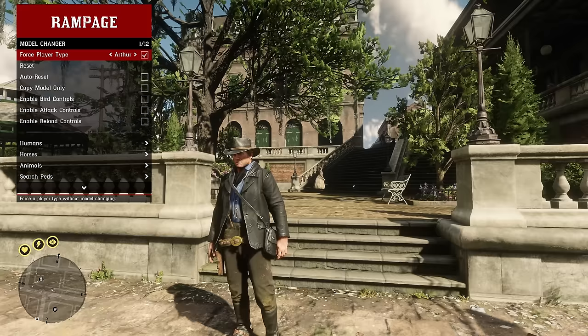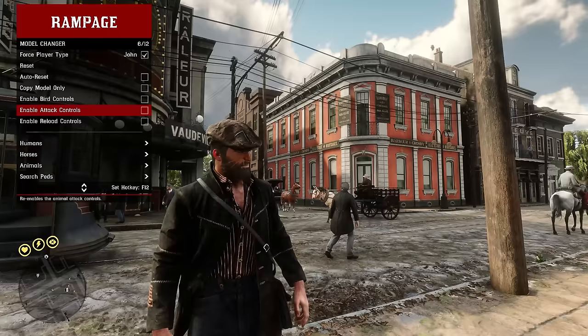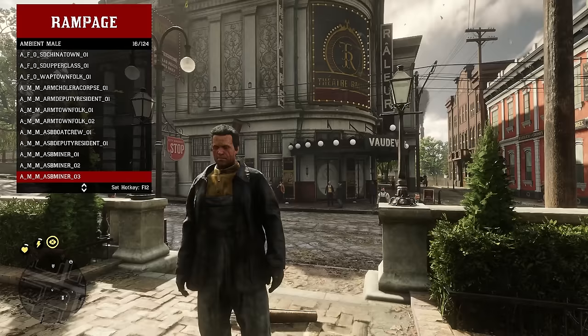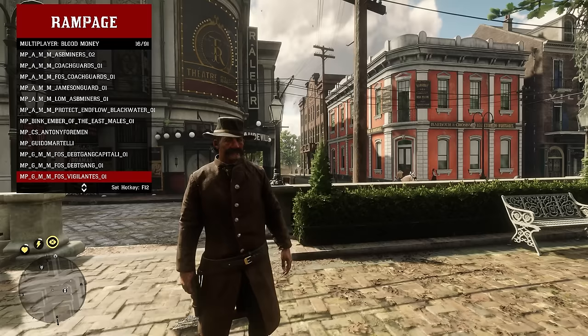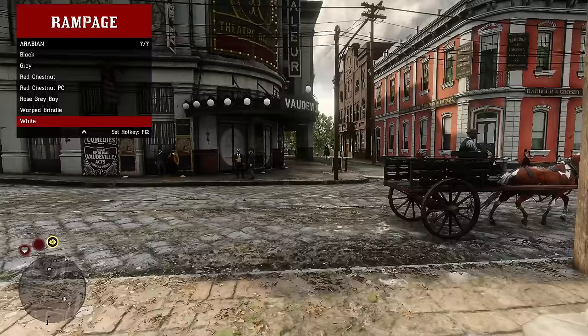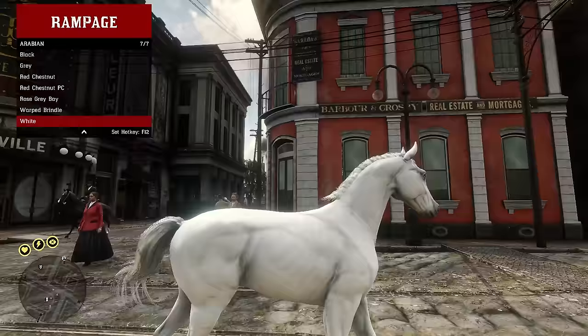Under model changer you can force the player type — right now we're Arthur, but you can switch to John instantly. Under humans there's a whole list of NPCs from throughout the game, plus red dead online characters. You can also spawn in as horses — so if you wanted to roleplay as a white Arabian, you can.